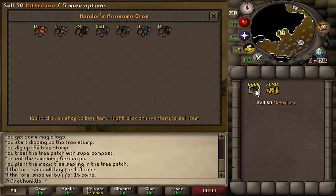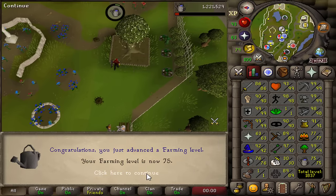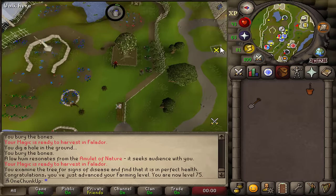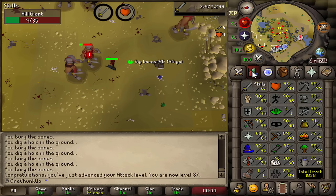I'm selling my coal rollers in the mining guild — might get 100k or so, but they're useless to me. Farming level 75! I can now plant magic trees, so I don't have to boost with garden pie anymore. I can just casually do some magic tree farming.